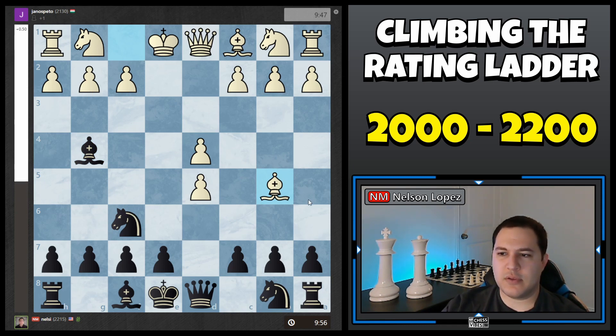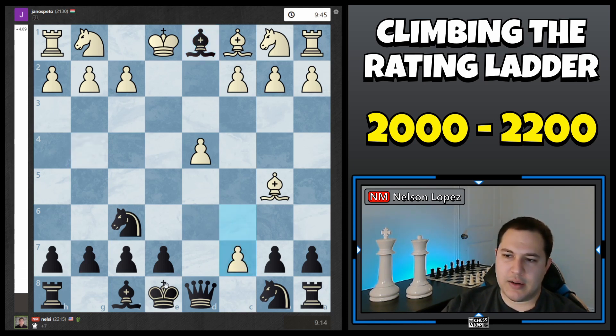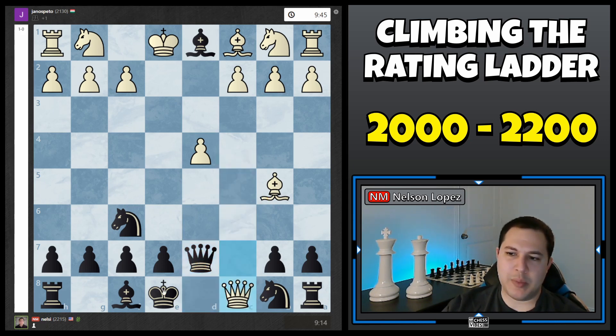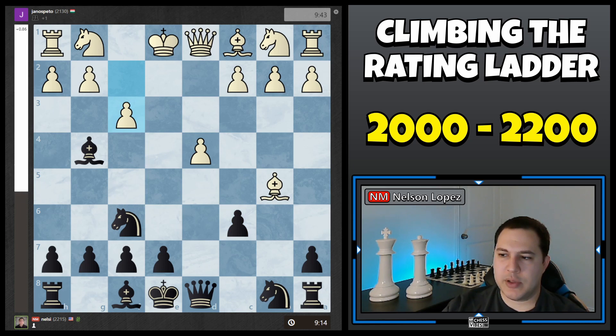He actually played Bishop B5 check, so I block with a pawn, he captured, and at this point his Queen is still being attacked and it's my turn, so I could take it. The problem is if I take it, he has this nasty little move — C7 check — and I'm losing my Queen. It almost looks like I could play Queen D7, and if he takes I could take back, but then he has C8 Queen and it's checkmate because my Queen is pinned. So I could not take the Queen even though it looked like a free Queen. I had to recapture, and then he played F3 attacking my Bishop, so I retreated that.